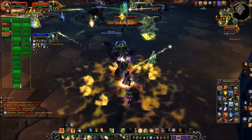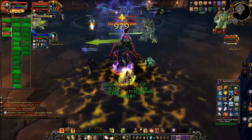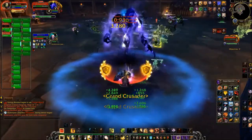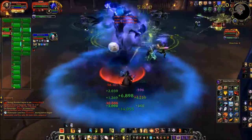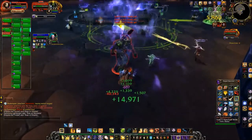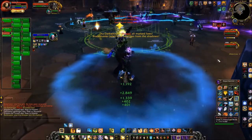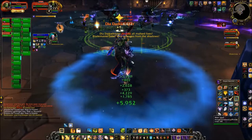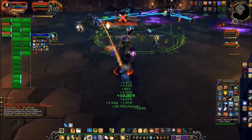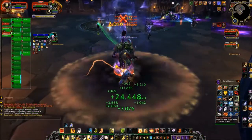Basically, the first time I ever did this I was a DPS and we wiped horribly — we messed up the kill order pretty badly. There is an ability once they get a little lower down. Mark of the Necromancer is a Shadow DoT occasionally used in the fight, and also Void Haze. They have stacking buffs if they're too close to one another, though apparently that's not the case in LFR. You want to make sure that you handle the bosses in a certain order.